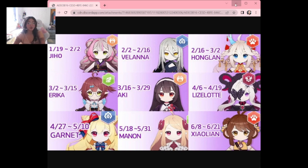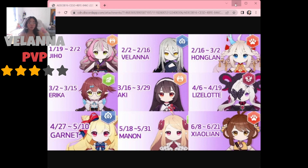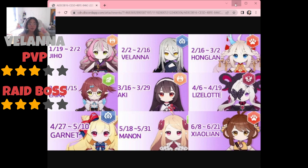The next soul is Volana, our undead queen. She does AoE damage and has potential to carry your team if built correctly. She can stun a target if the target is bleeding, which is a likely outcome since Volana's skill provides that bleeding debuff. For PvP I'd give her three out of five — I don't personally build an undead team, but those who do would likely rate her higher. For bosses I also give her three out of five.